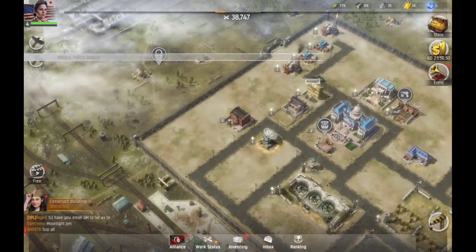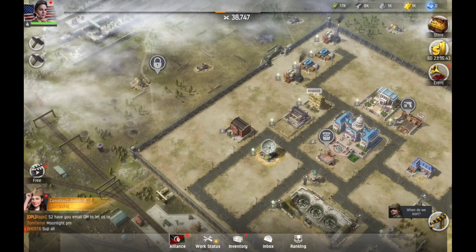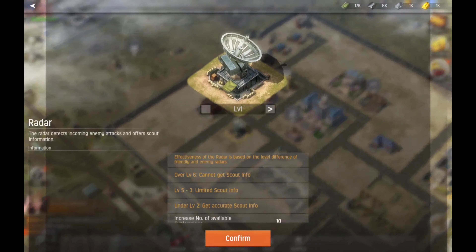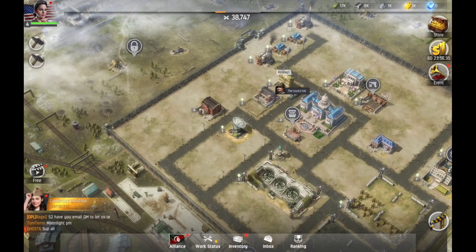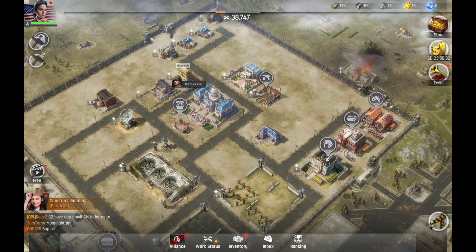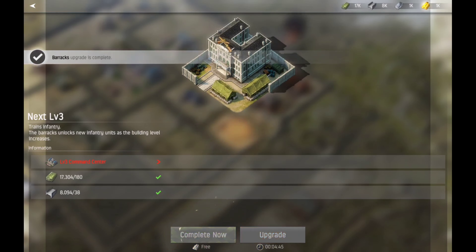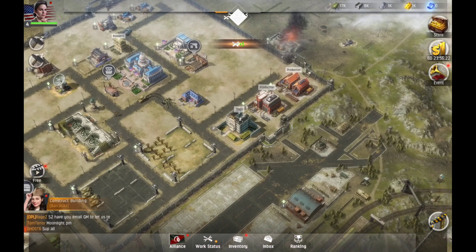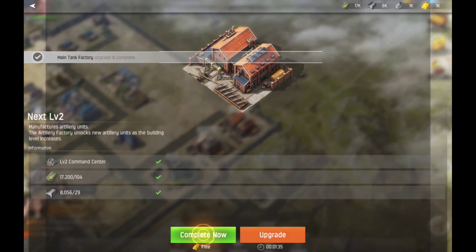Let's go see what that is. The military police station will locate enemy special forces within the base — that's cool. The radar is going to detect incoming enemy attacks and offers scout information, so we're going to know about scouts basically. I think what I want to do is upgrade the barracks until it doesn't say free anymore. We can't do anymore because level two is the highest we can go — so everything is complete now, which is great. We should be able to unlock another tier at level five.